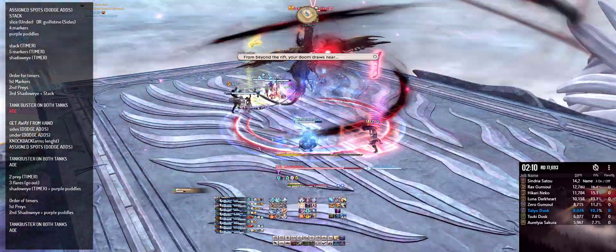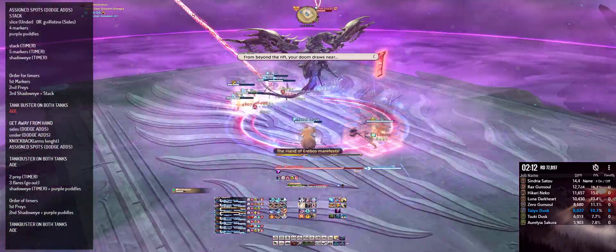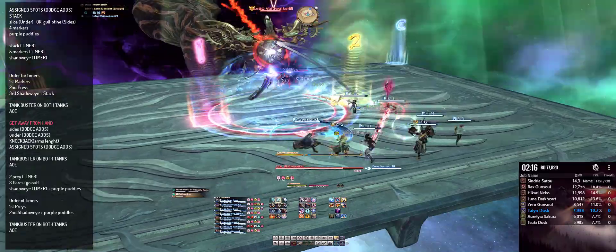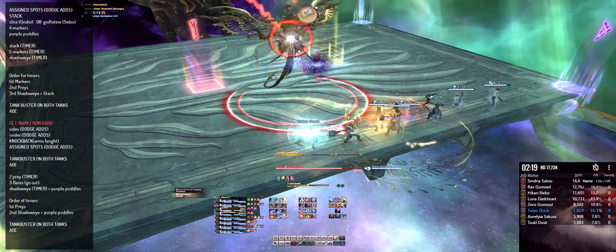Now get ready for the hand to spawn. Check the tether on the hand: if it's red, it's a getaway hand; if it's purple, it's a knockback hand. During this first phase, it's always a getaway hand.